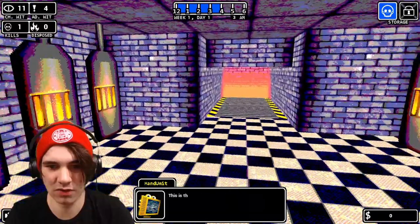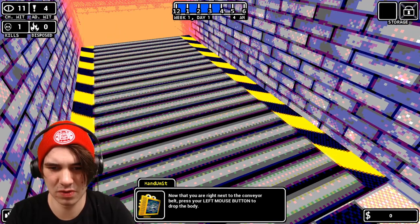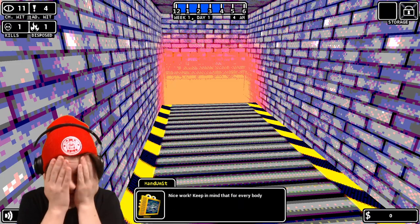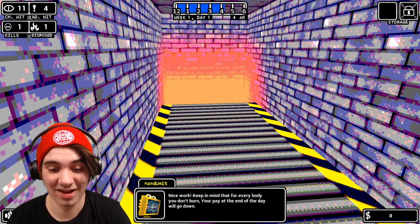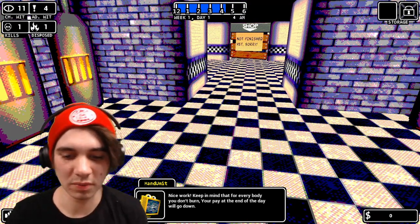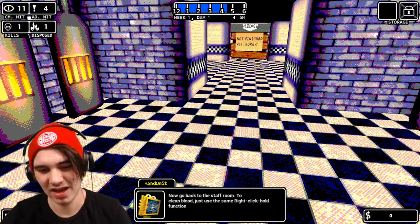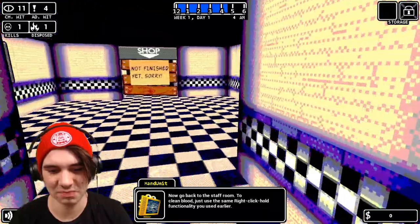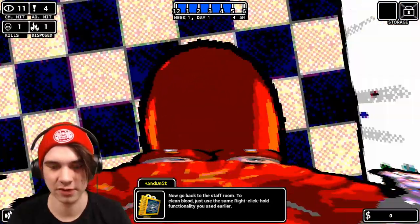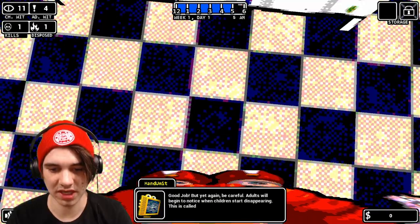I dump the body on the conveyor belt. Keep in mind that for every body you don't burn, your pay at the end of the day will go down. So Fazbear Entertainment is paying Circus Baby — that's what you're telling me? Now I go back to the staff room to clean the blood. Good job, but be careful — adults will begin to notice.